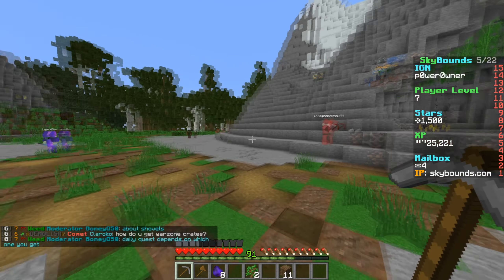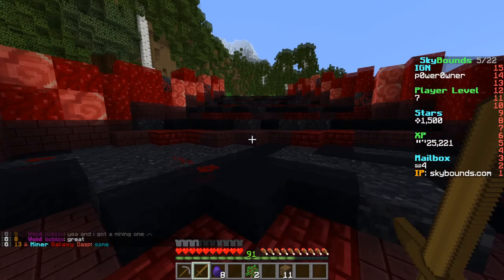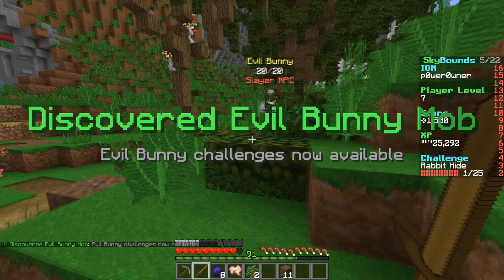Hopefully getting the soul stone isn't too hard because we have plenty of compact coal. We found the island going down to the slayers area. The evil bunny is apparently one of the best slayers to do.